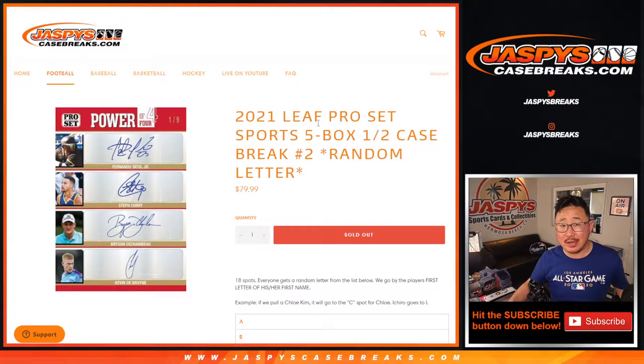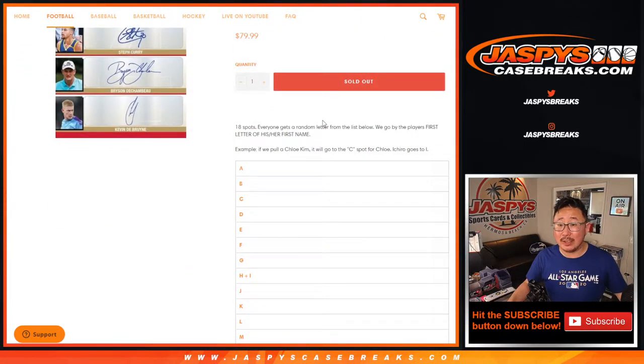Hi everyone, Joe for Jaspi's CaseBreaks.com with 2021 Leaf Pro Set Multisport 5-box random letter break number 2. A lot of fun stuff popping out of here. Sold 18 spots, everyone gets a random letter. We go by the player's first name, first letter of his or her first name.